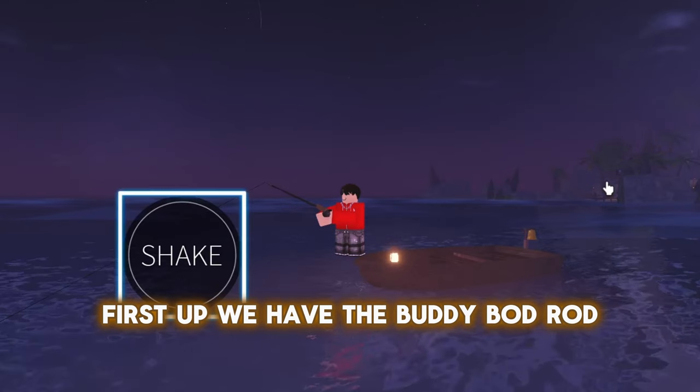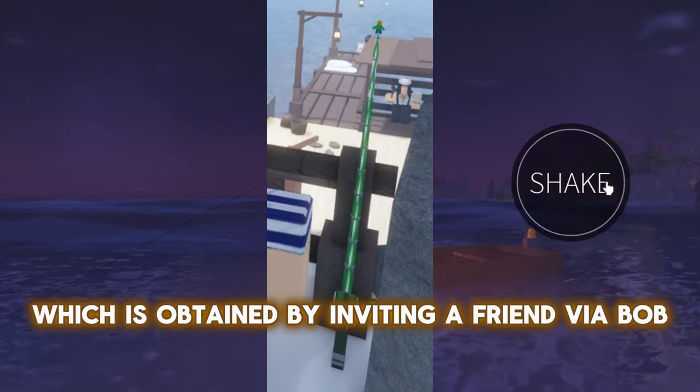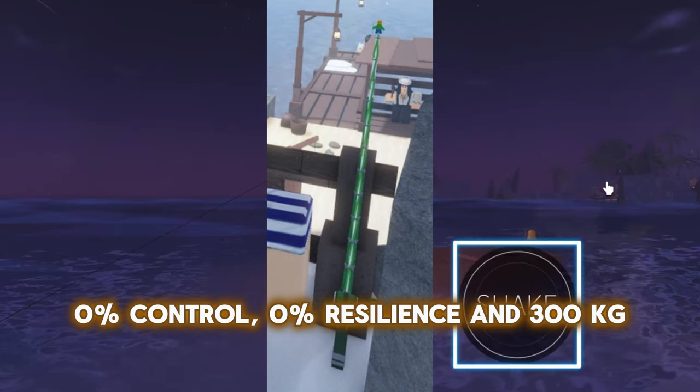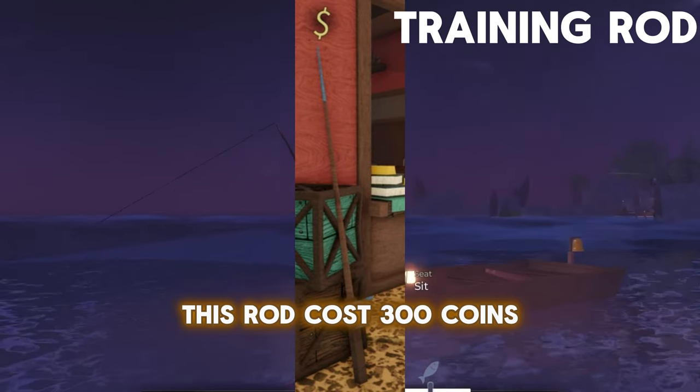First up, we have the Buddy Rod, which is obtained by inviting a friend via Bob. This rod has 0% Lure Speed, 5% Luck, 0% Control, 0% Resilience, and 300 KG.